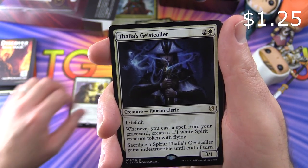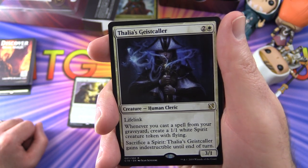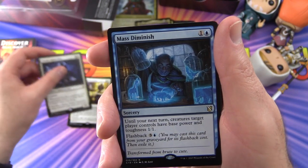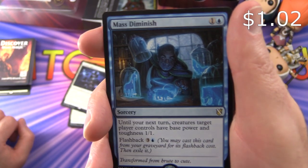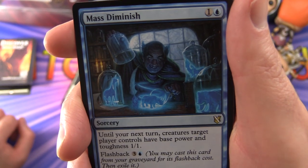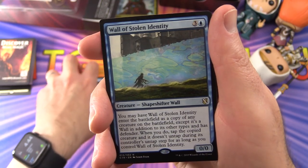Thalia's Geist Caller has Lifelink, is 3/1 for three, and whenever you cast a spell from your graveyard, creates a 1/1 white Spirit creature token with flying. You can also sacrifice a Spirit to give a permanent indestructible until end of turn. Mass Diminish: until your next turn, creatures target player controls have base power and toughness 1/1. Transformed from beaut to cute! Flashback three and a blue.